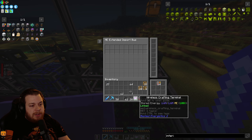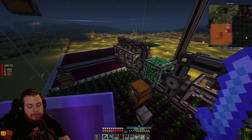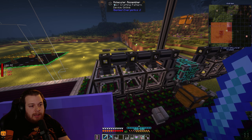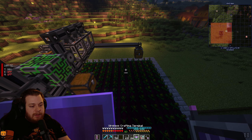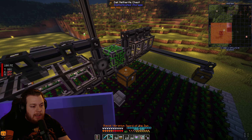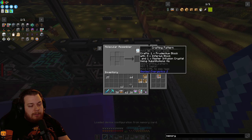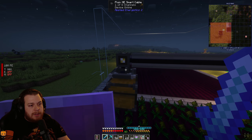If AE2 isn't fast enough to process these items, we could use an RS crafter netherite from Extra Cells. I'll give it inferium blocks and bring a memory card to copy the config — place it, place it, place it. Hopefully I did this right — the storage bus says it's online.